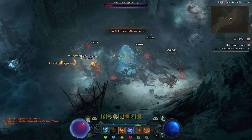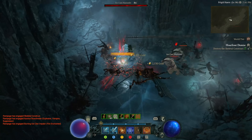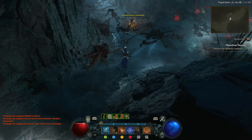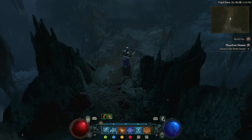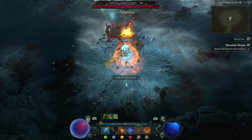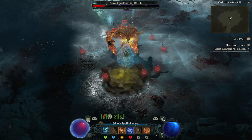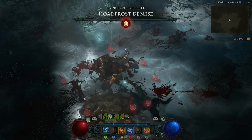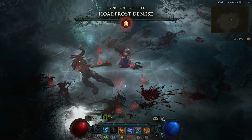To drop the barrier we need to complete the destroy the skeletal constructs objective — there are 3 of them ahead, all guarded by lots of enemies including elites. After destroying each skeletal construct, skeleton elites will also spawn along with a pack of skeletons. Once all constructs are destroyed and the path is cleared, you are done with the XP farm route and can reset. If this is your first time entering Whorefrost Demise, I'd recommend slaying the casual abomination boss to add the blood bathed aspect to your codex of power — a useful effect when leveling Necromancer. Otherwise, just skip the boss and reset; it's not worth the time.